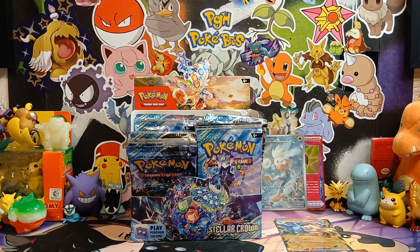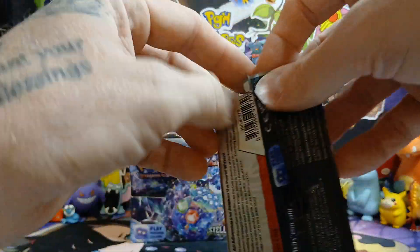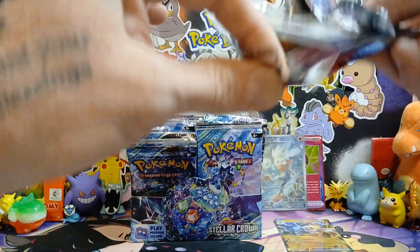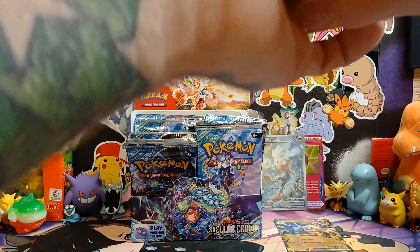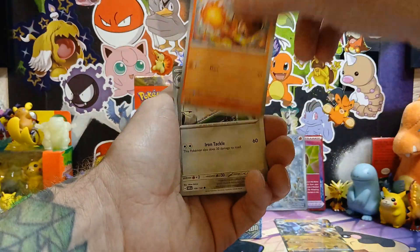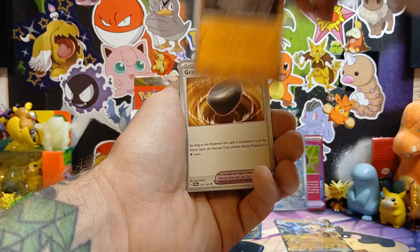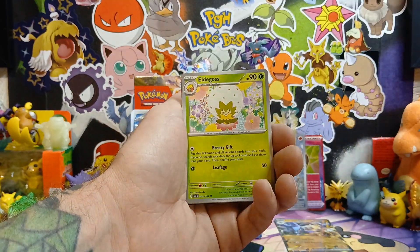Then Trafagost EX hyper rare gold foil going for $22, then Area Zero Under Depths ultra rare — that's a hyper rare gold for $16.50. Then the Trafagost EX double rare coming in at $12.59. Then a Bravery Charm — we actually pulled the Bravery Charm last week as well — that's going for $9.65. So some value in this set at the moment.